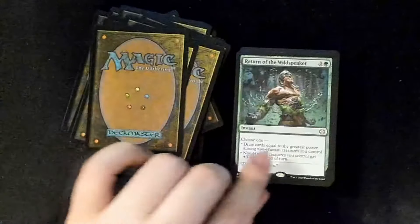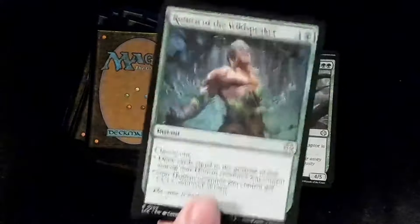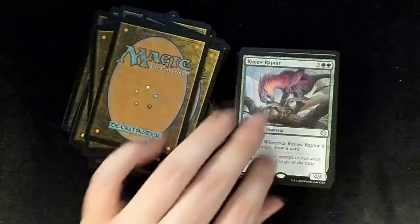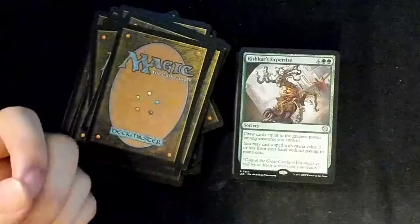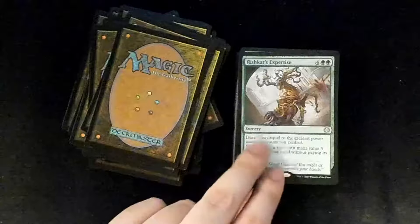Regal Behemoth, Return of the Wild Speaker — I don't know who this is but I've been seeing him in a lot of cards with dinosaurs. I may be adding him to this deck, because at the end of the day I'm here for theme, not whether the deck wins 100% of the time. Rishkar's Expertise.